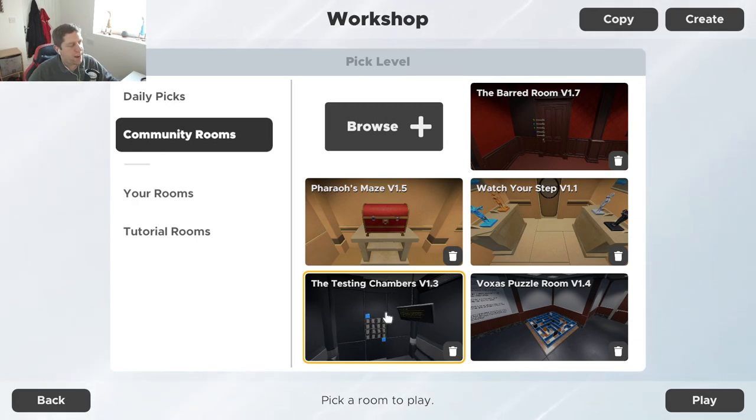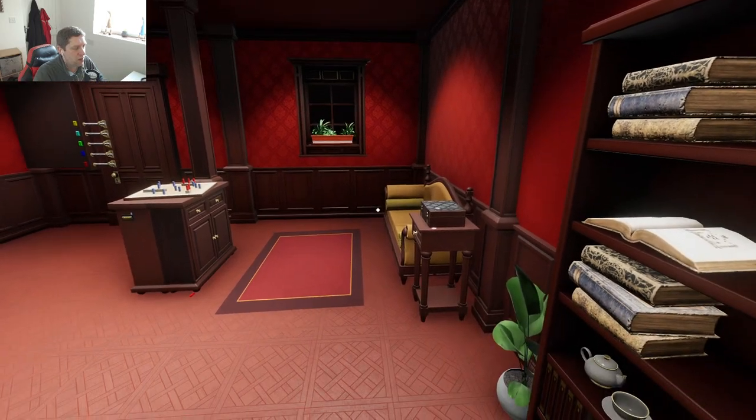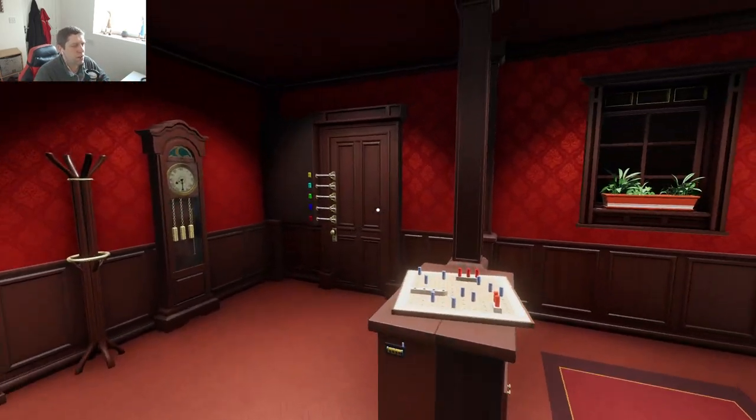Alright guys, welcome back to another episode of Escape Simulator. Today we're back on workshop maps — not for a sudoku or puzzle-based escape room, we're actually going to play a regular escape room. We're going to stick with Zeke's Chambers as they have quite a few regular escape room type chambers, and we're just going to play the first one, called the Bard Room version 1.7. Let me know if you enjoy it and if you want to see more.